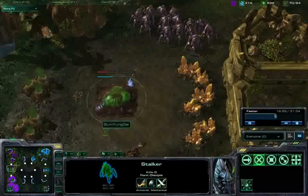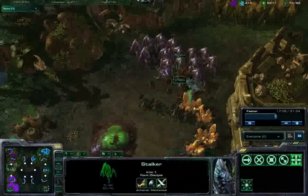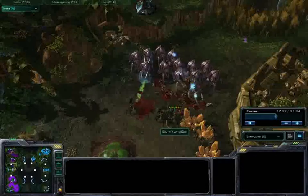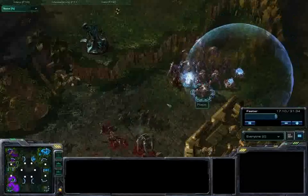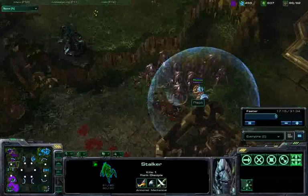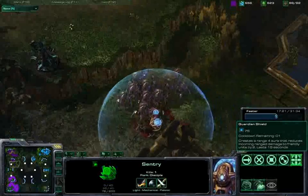I'm not too concerned about the Void Rays, as these stalkers do bonus damage to them, and I also have the upgraded Particle Disruptors. Zerglings are soaking up a lot of the damage for those roaches and meatlisks. Coming in now with a couple of sentries for support, my Guardian Shield is up and running, providing two extra units of armor.